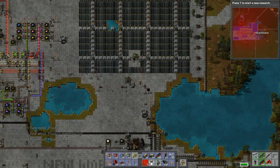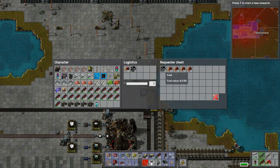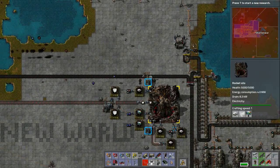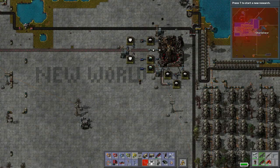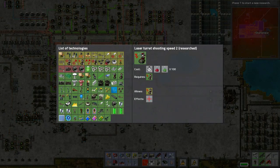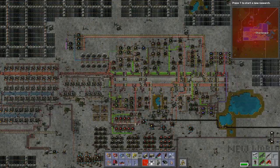This copper deposit nearby will probably be the next thing to harvest. Let's throw the wood in here — wood will get injected into the system. And look at this — the rocket is here, ready to launch! Thank you everybody for watching this entire series. I hope you've enjoyed following along and seeing how everything works in Factorio. There's still plenty more research to do and more efficient ways to build things.